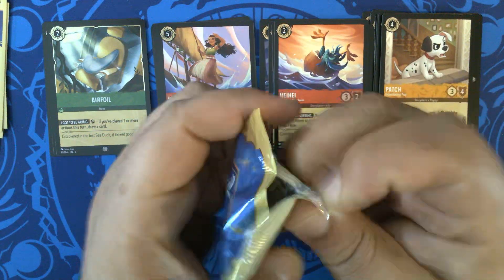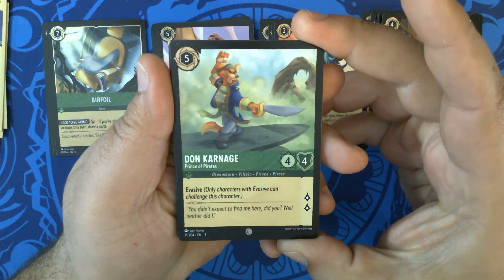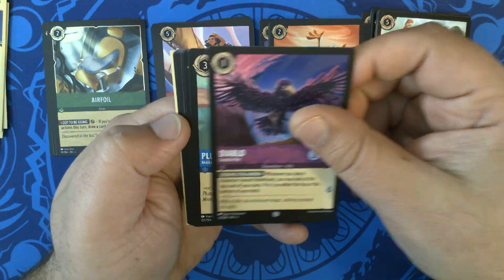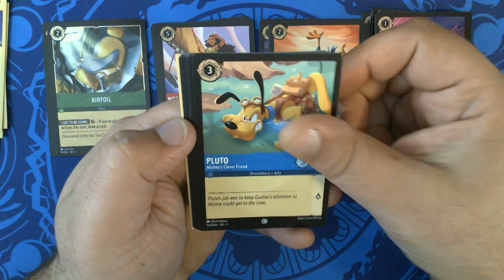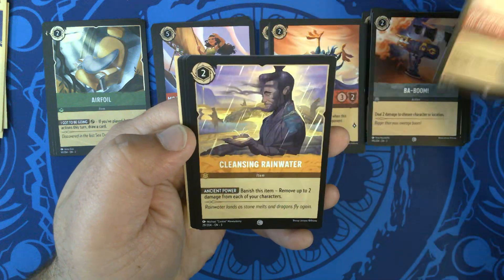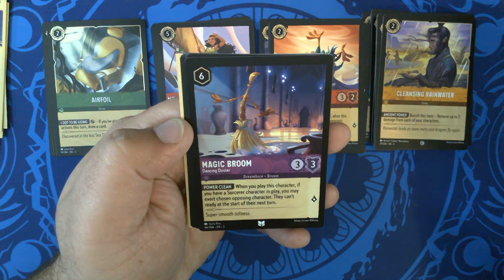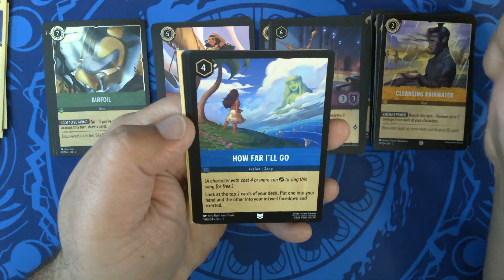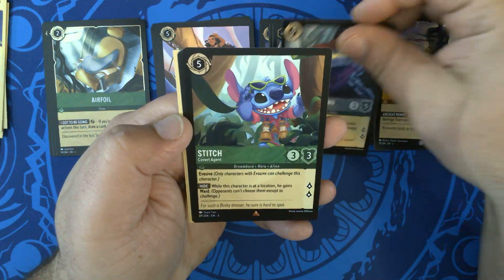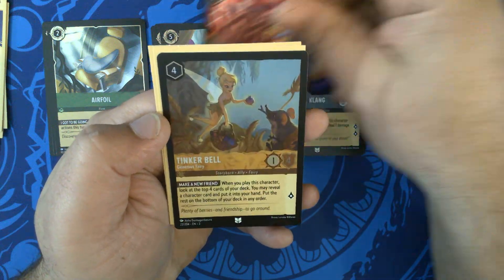Pack four. We have Dawn Carnage, Prince of Pirates, which has been absolutely fantastic in sealed. Diablo, Faithful Pet. Pluto, Mickey's Clever Friend. Ba-Boom! Jim Hawkins, Thrill Seeker. Cleansing Rainwater. In our uncommons: Magic Broom, Dancing Duster. How Far I'll Go. Thaddeus E. Clang. Rares: Stitch, Covert Agent. Prince Eric, Expert Helmsman. Our foil is Tinkerbell, Generous Fairy.